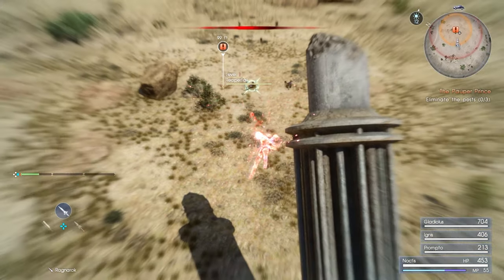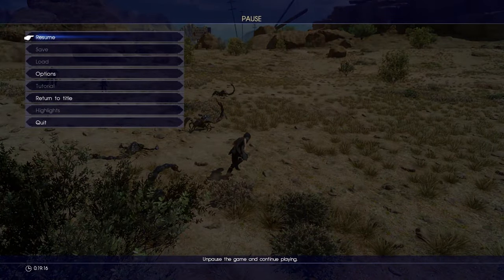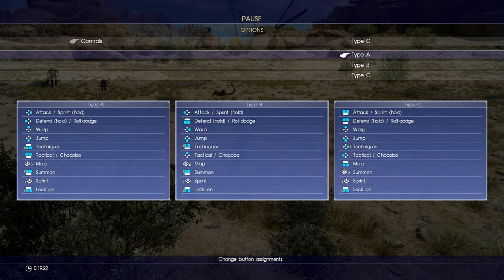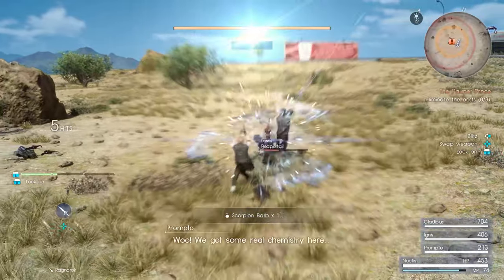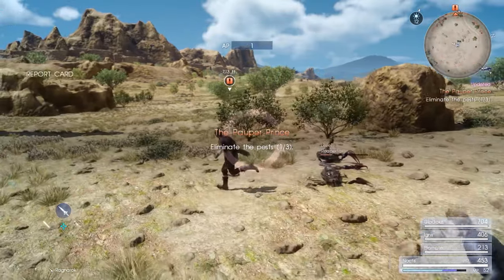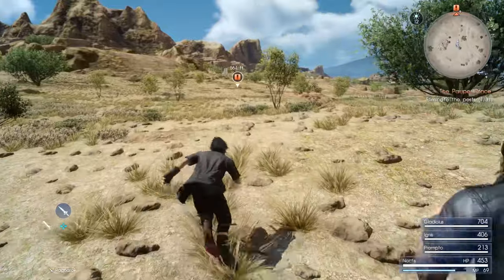And at number 1, of course, it is Final Fantasy 15. The reason this is number 1 is because this game is about 10 to 15 years old and it still looks stunning — probably the benchmark of graphical fidelity in gaming. When you ask what is the best-looking JRPG, people will say Final Fantasy 15 and they all agree it looks amazing. Just take a look at the open-world environments — the mountains, the forests, all the greenery, and the super detailed character models and textures.